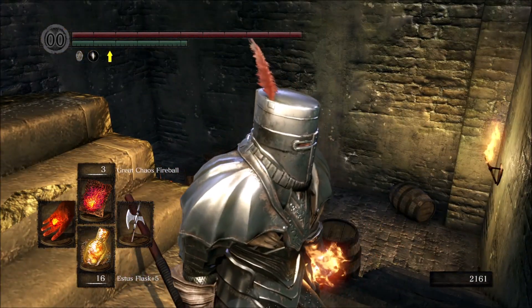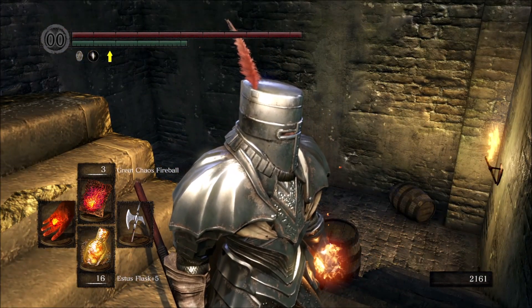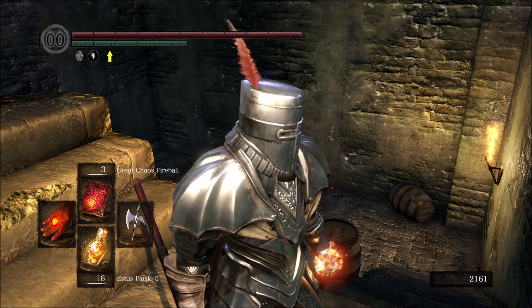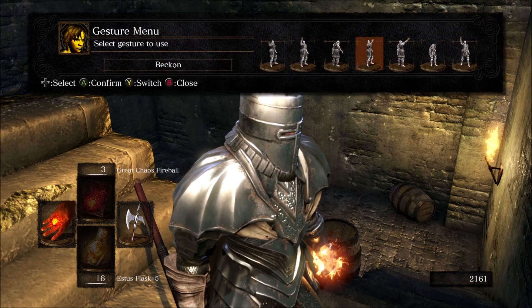So how to use them — you're going to want to press the gesture menu button. That could be G on your keyboard. Or it's the Select button on your controller. The Select button is not the Start button; on the Xbox controller, it looks like two squares inside of each other. Press that and you can open up the gesture menu.